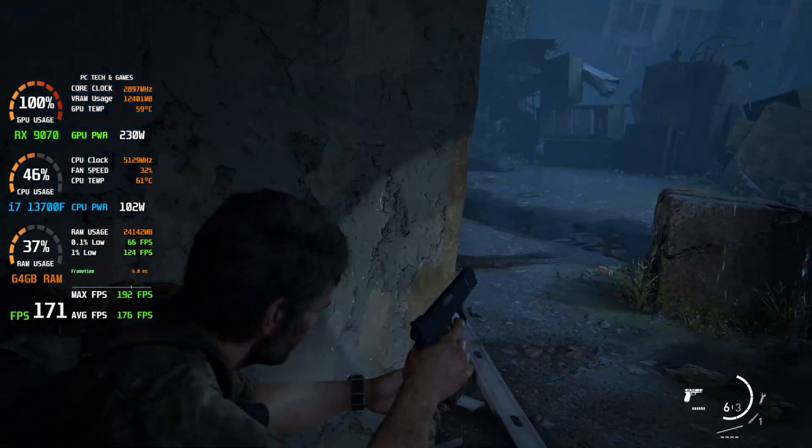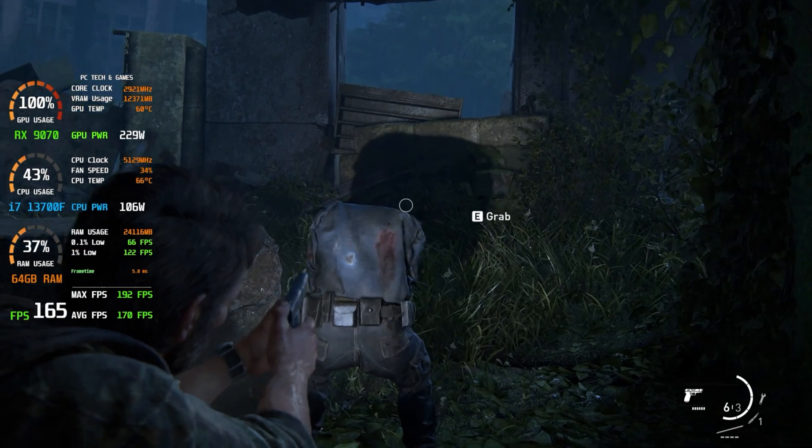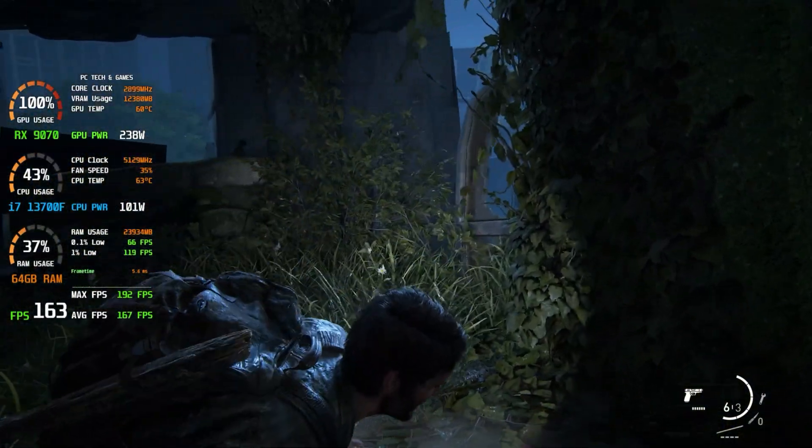The Last of Us Part 1 takes advantage of frame gen and native AA as well, getting between 160 and 200 frames per second depending on the scene. We're at ultra settings and the experience is smooth and beautiful.